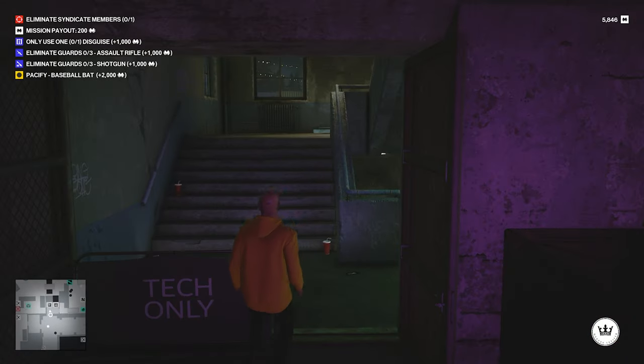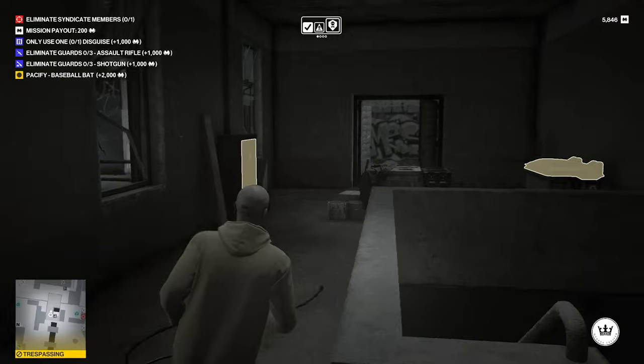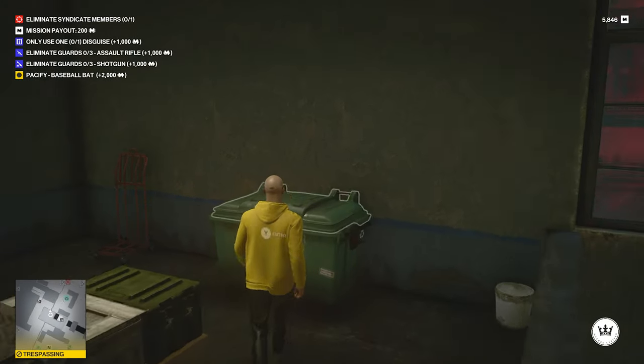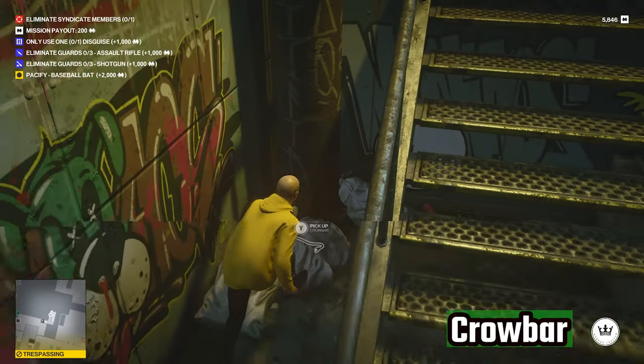Once you're on the top floor, just outside the staircase there's another small set of stairs and you'll be able to grab the crowbar there. As soon as you get it, go back all the way down.